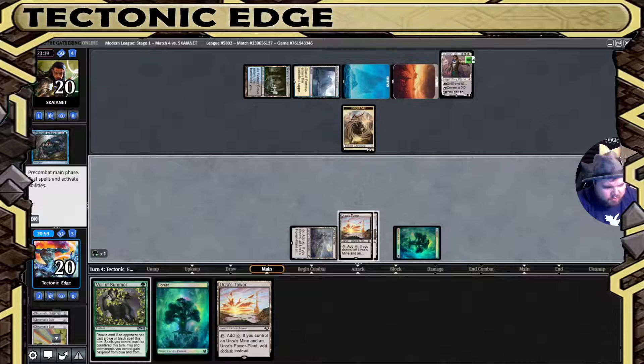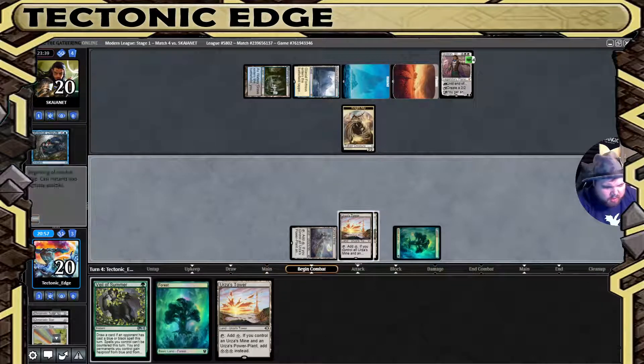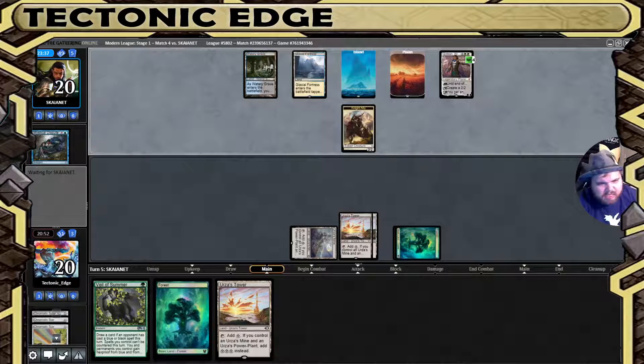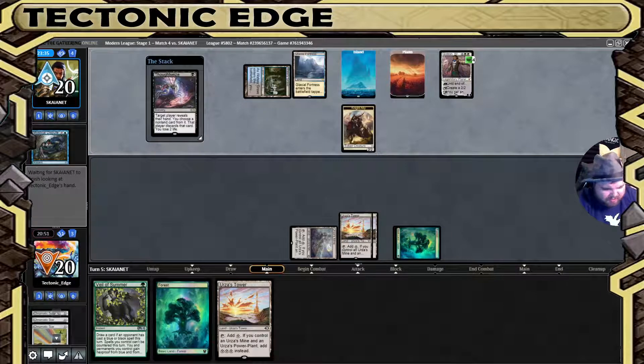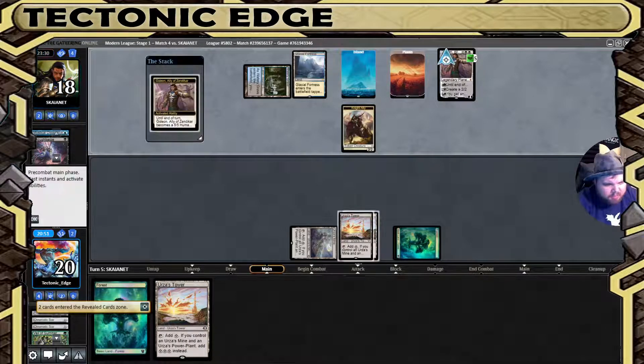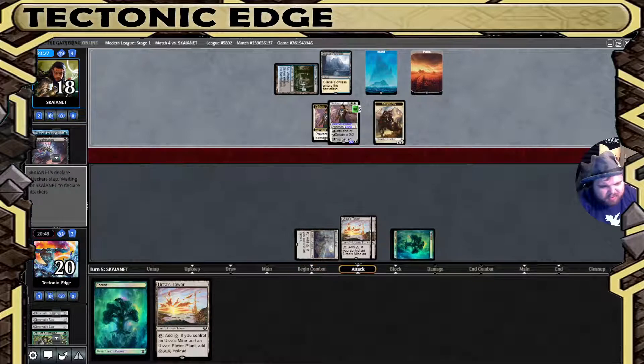We have all the Towers we could need. Shields down on the Veil again, and that Gideon's gonna put a bit of pressure — and there's the Thought Seize. I went shields down in the hopes that we could find something and get Tron. I probably should have kept it up but it would have still been a trade — this way it's at least two life. There's gonna be seven damage.